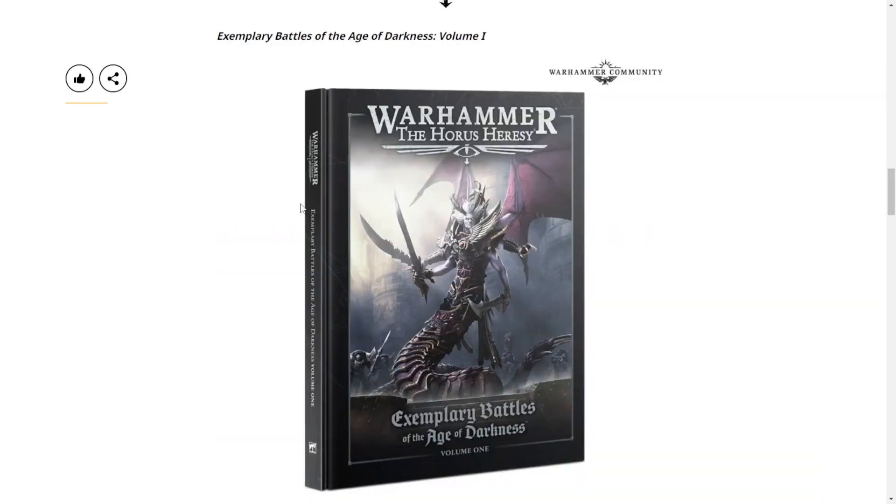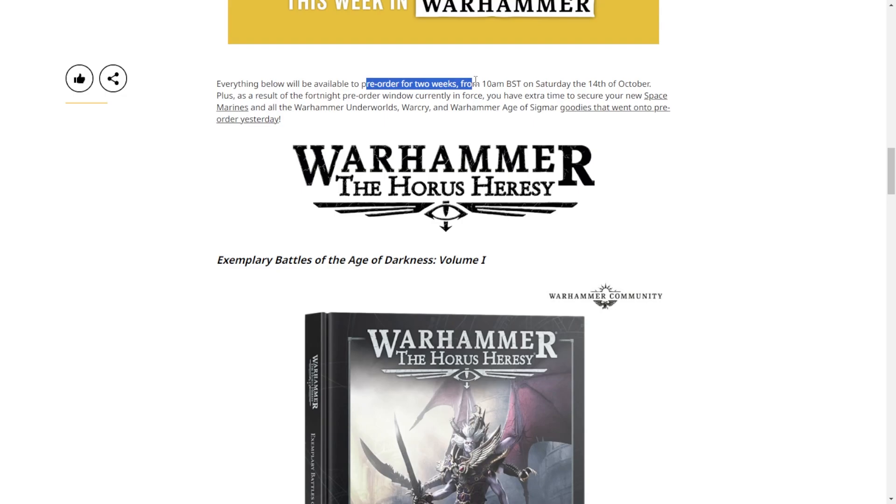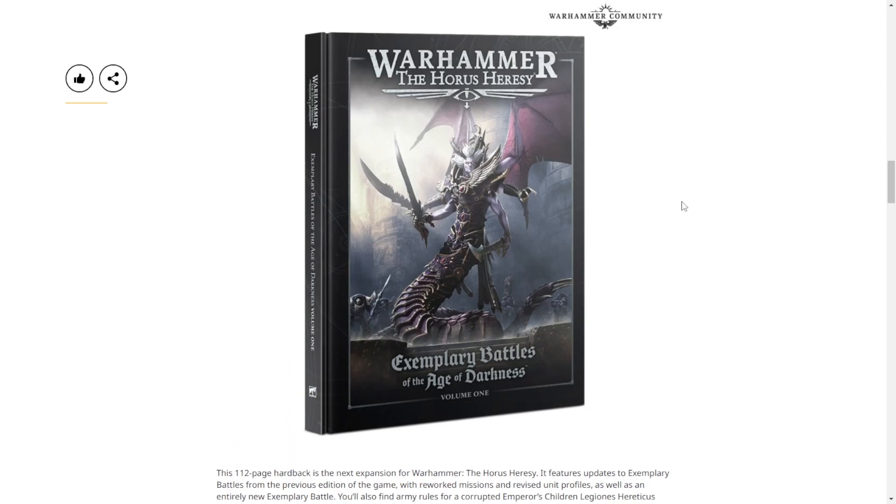First thing they reveal to us is the new Exemplary Battles for Horus Heresy. It has that beautiful Fulgrim on the cover, which is strange because he's actually not in the reveals today. You'd think it would be the same week, but it's not. It should be mentioned it's a two-week pre-order, like it has been for the last two weeks, so it looks like we were correct. It's a 112-page expansion with rules for Fulgrim and army rules for the Emperor's Children Legionnaires update for Horus Heresy, which is cool.